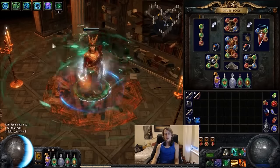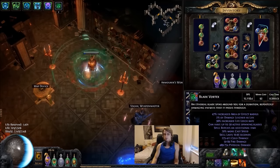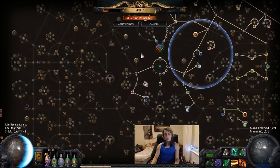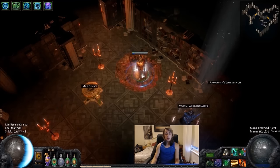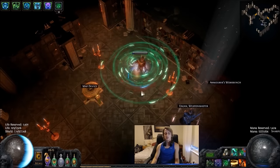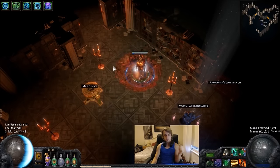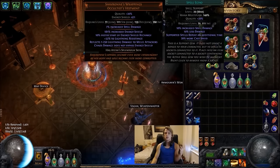What Blade Vortex does is you click once and it casts a spinning blade around you, which kind of acts like Cyclone — you run through and it spins and kills things. It lasts 10 seconds at this point, almost 11. The base duration is 5 seconds, but you scale duration through things such as the increased duration gem and increased duration passives from the passive tree — there's a cluster here and a cluster here. As you scale increased duration, the blades last longer, meaning you have to cast less and less to keep them up.